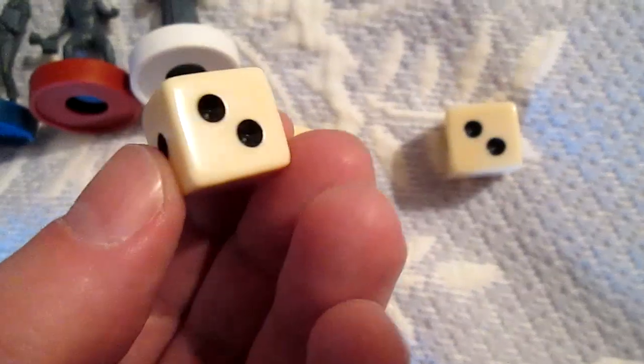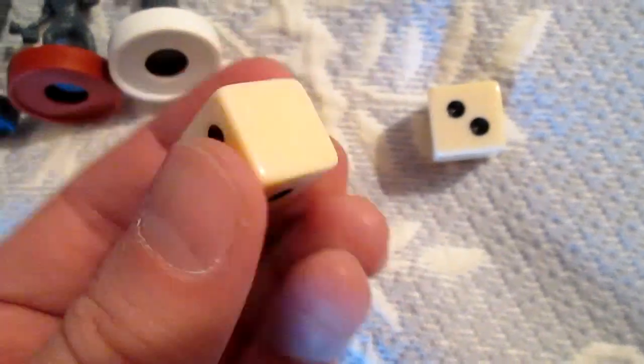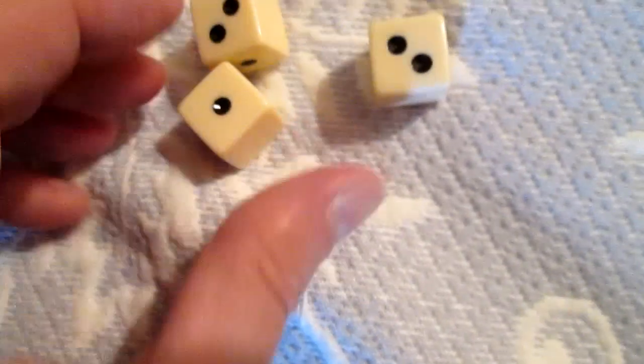I have to learn all the stats. The dice have two blank faces, two ones, and two twos — they're a special custom plastic die. And there's not just three of them — counting up, there are actually eight of these dice.